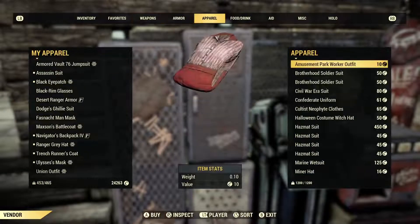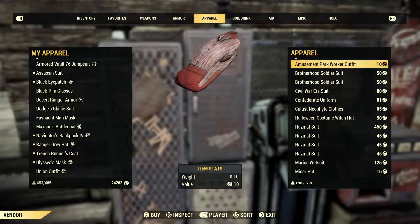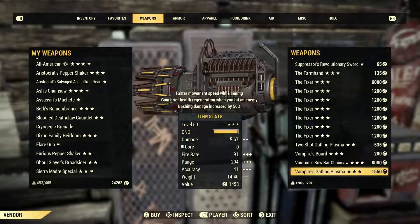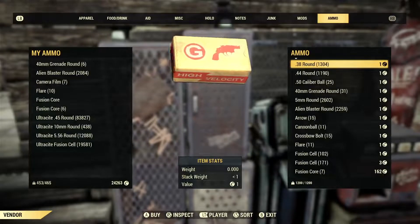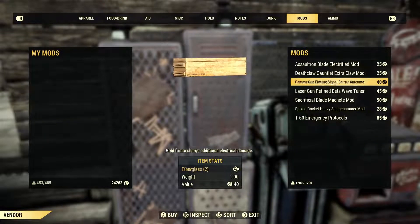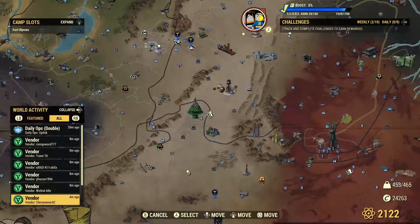How does he have all that shit, though? Apparel — wow, Vault 76. Skull Lord Blood Eagle Helmet for 8k — he must have just gotten that from a daily op. Amusement Park Worker Outfit — holy shit, he's got a lot of stuff in here. Two Shot Gatplaz, Vampires Bow Bar Chainsaw. I'm all good on this shit. What is he doing with all the Ultrasight Fusions? Gamma Gun. Nothing. This is such a sus place — totally stacked vendor with just a level 20. Maybe it's a mule or something.